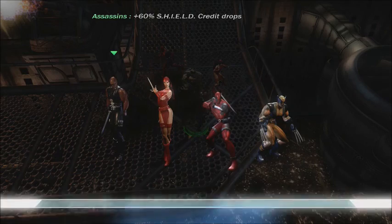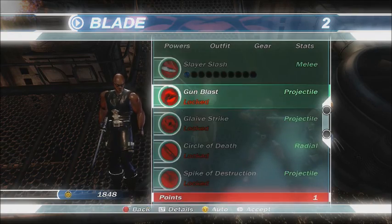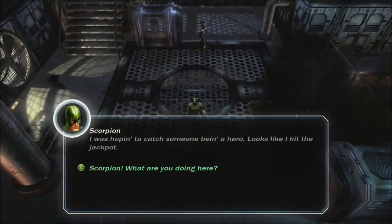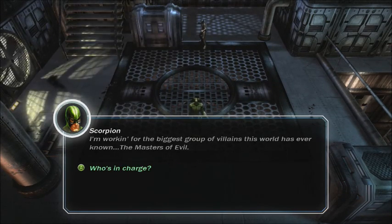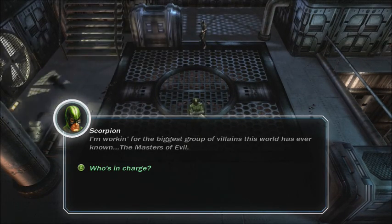Oh right, we got a level up! That means we can upgrade a power! No — we don't unlock this until level five. Crap, that's what I needed. Now, when we press A, we stalk back and we're like, 'Scorpion, what are you doing here?' 'I'm working for the biggest group of villains this world has ever known — the Masters of Evil!' Which iteration? There are like 15 of those in the comics.